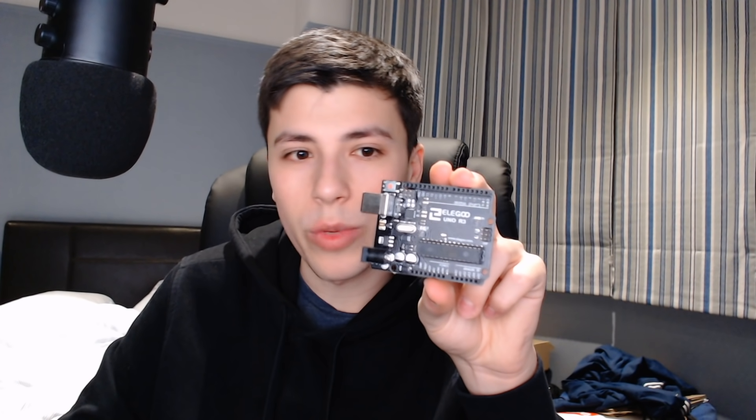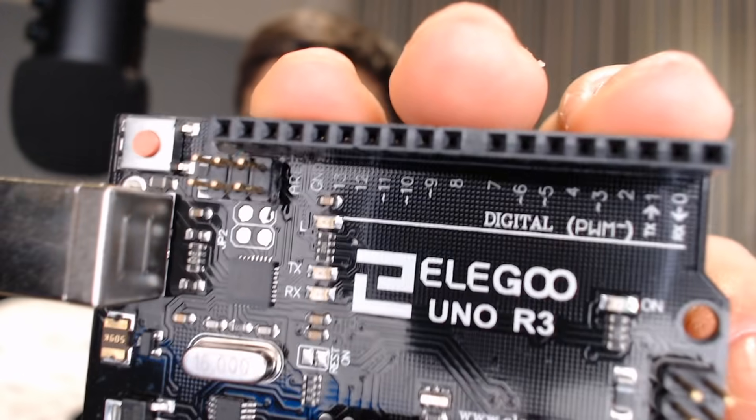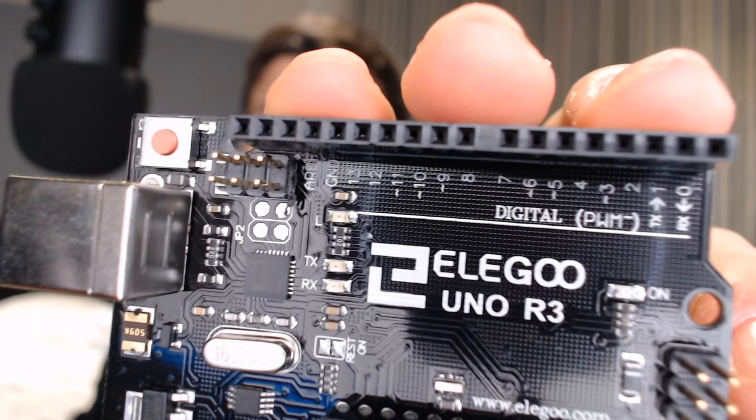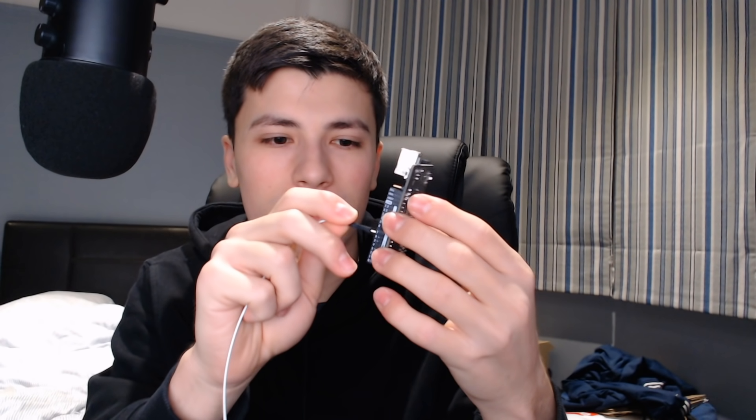Once we connect the wires to the button, all we have to do is send electricity through them when needed — and this is where the Arduino comes in. An Arduino is basically a microcontroller. We're going to plug the wires into the little holes and use code on the computer to tell it to activate those pins. You just plug a wire in here and connect it to the button — ideally with solder, but I'm just going to use tape.